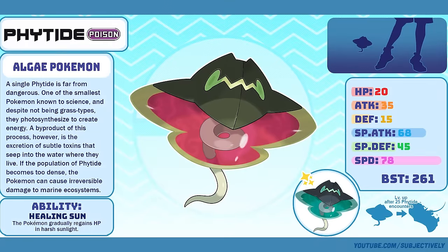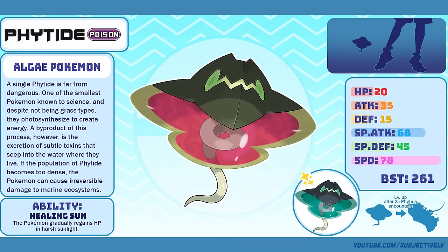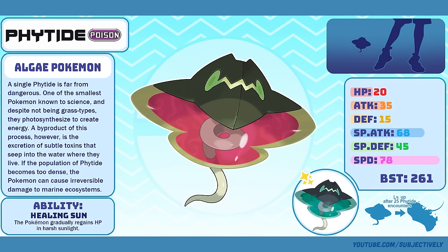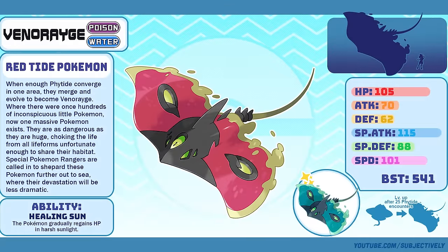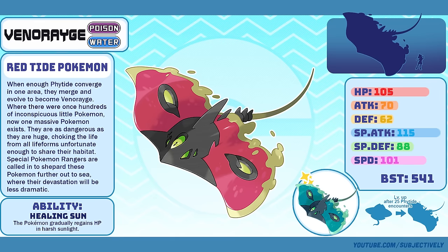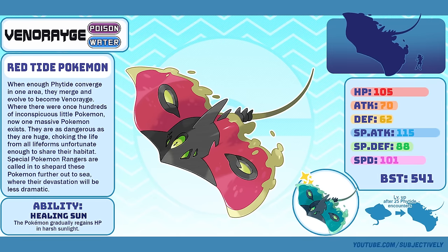Phytide, the Algae Pokémon. Phytide and its evolution were thought up by a couple of Project Untamed developers. We needed more water types to pad out the lengthy sea routes that would be a big part of the Mazaregian maps, and I really loved this idea. It was also the perfect level of creepy for the mermaid challenge. Venerage, the Red Tide Pokémon. I was so happy when I heard that the Untamed team wanted me to make a Ray-inspired Fakemon. Merging the Red Tide concept with the basic body plan of a stingray was such a good idea — one I can't really take any credit for.